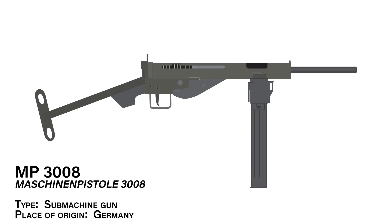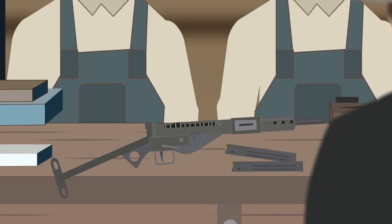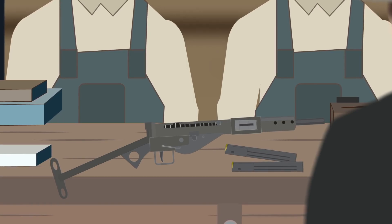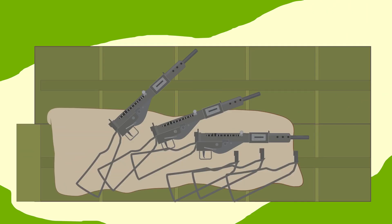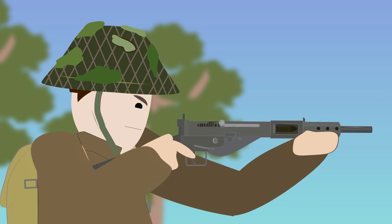The MP3008-type submachine gun, place of origin: Germany. In the waning days of the Second World War, the German military was looking at anything and everything they could field. One answer had been sitting in their faces the whole time — the British Sten submachine gun. Already designed as an emergency weapon by the British, the Sten was lightweight, simplistic, effective, very reliable in close quarters, and above all else, extremely simple to manufacture.